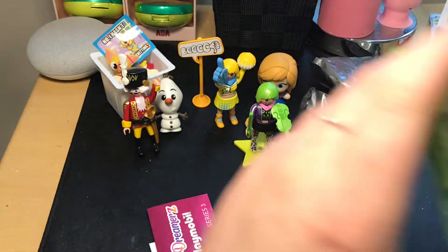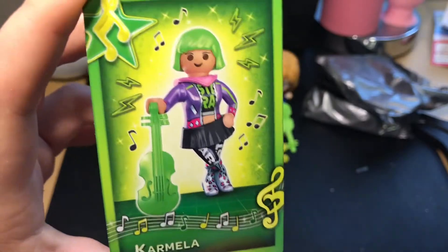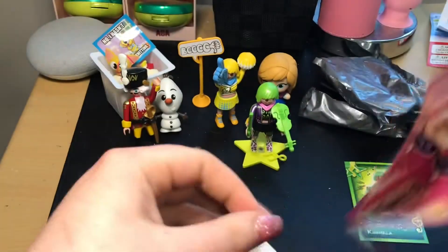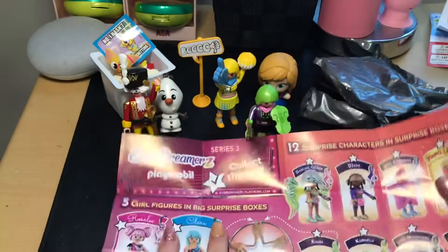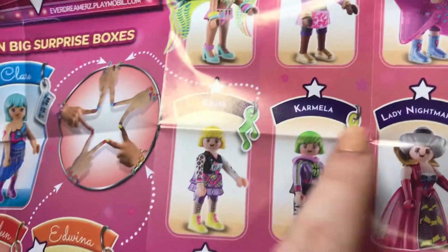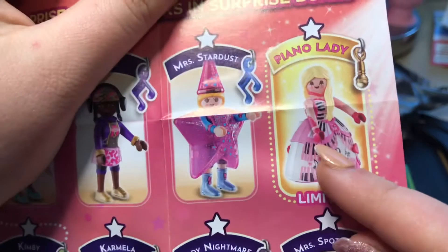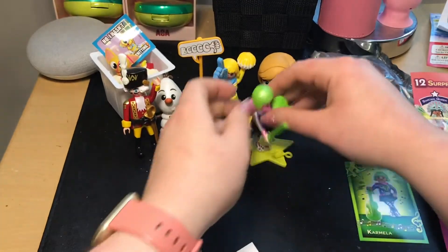Now let's see what else is in this bag — this little box. So we got Carmella. She looks so cool in her picture — so relaxed and chilled and awesome. So we got Carmella here. And there's her little charm — piano lady. That is the limited one in this collection and she is really cool. Yeah, I'm really happy with Carmella. She's super cute.